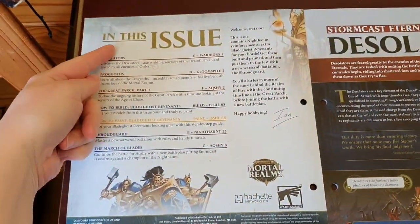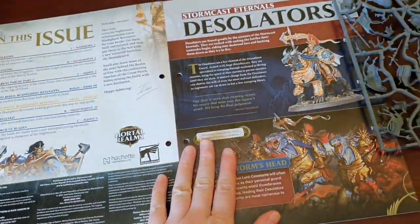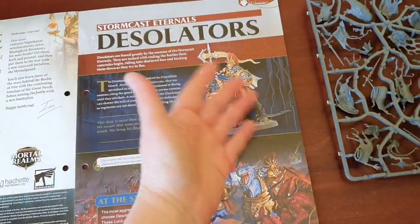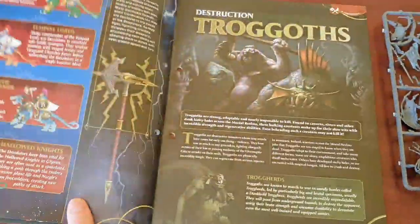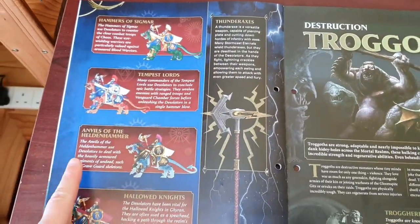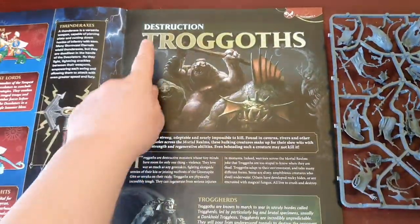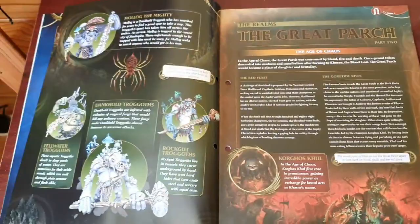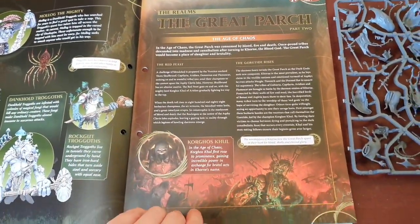Here we have the contents page for issue 68. We've got the Stormcast Eternal Desolators, which are just massive dragons with oodles of armor on them. So here we have Hammers of Sigmar, Tempest Lords, the Anvils of the Heldenhammer, the Hallowed Knights. Then we've got Destruction — Troggoths, some kind of trolls. The Realms, the Great Parch, part two.